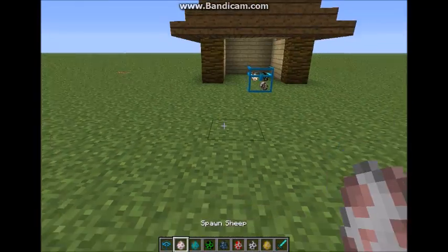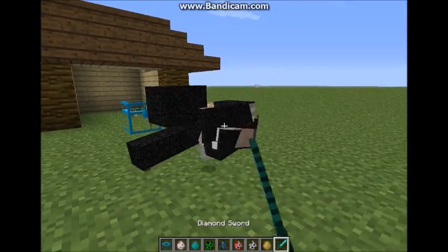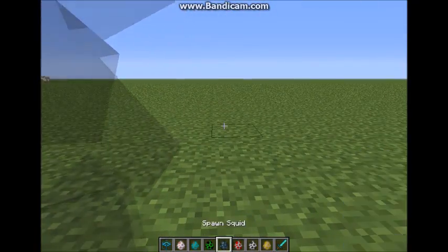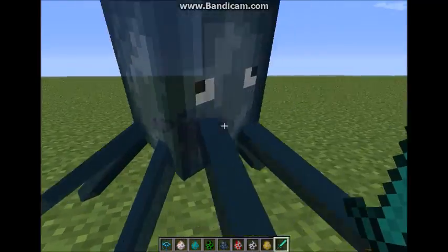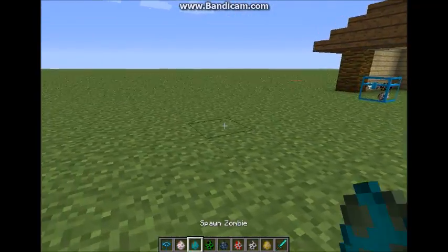So this mod basically makes it so that when you kill anything, they will float away. It's basically for looks — just to watch them and go 'ha ha ha, your limbs are all decapitated' and stuff like that.